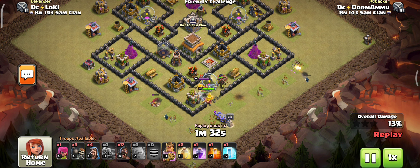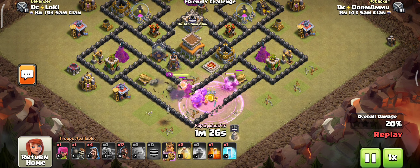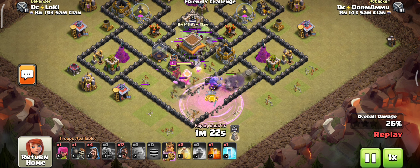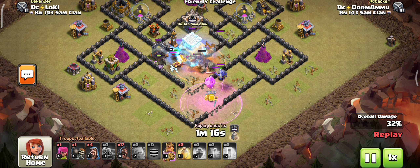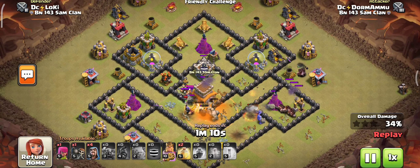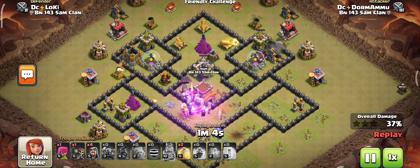This is a powerful strategy in TH8. This attacking strategy is technically developed and also used in TH11 — it's a minor hybrid attack strategy with the Hog Rider. So take some practice at this lower Town Hall.